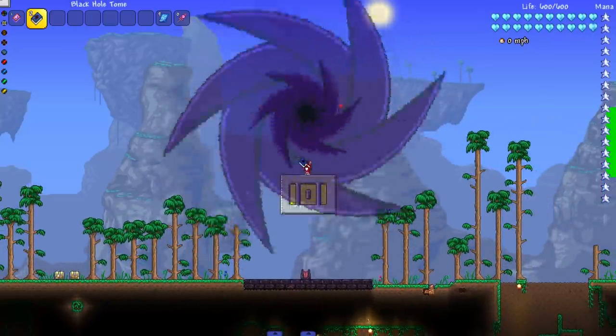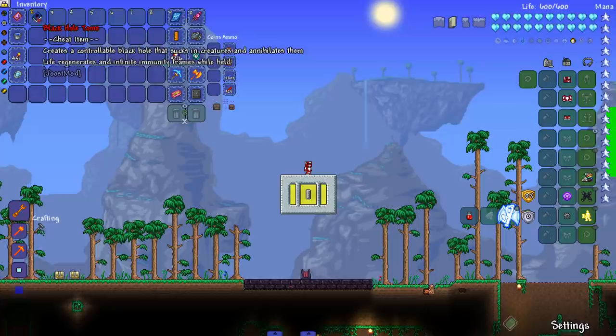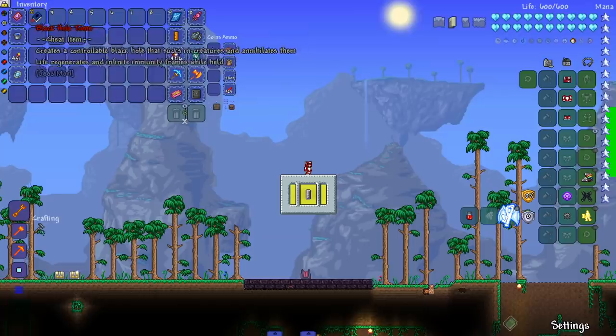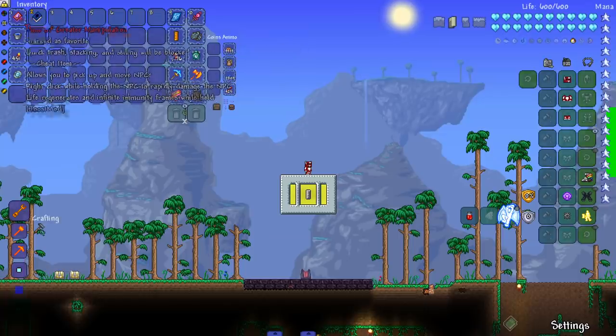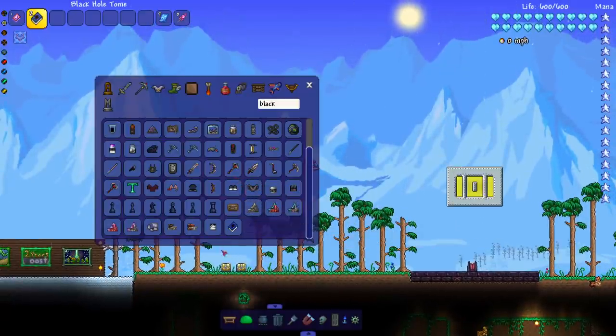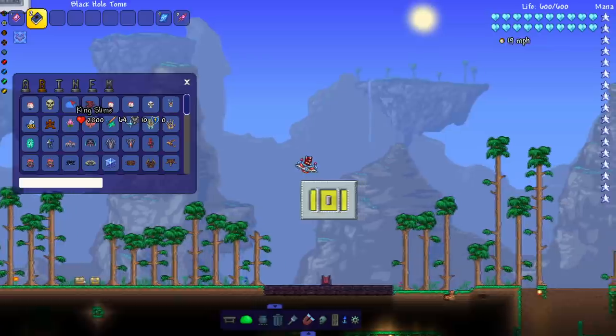Oh my god, this is insane! Now let's see if it can take on bosses, but first let's read what it does. It says it's a cheat item, so you gotta use Cheat Sheet or Heroes Mod to spawn it in. It creates a controllable black hole that sucks in creatures and annihilates them — life regenerates and infinite immunity frames while held. We're starting with the basic vanilla bosses today.